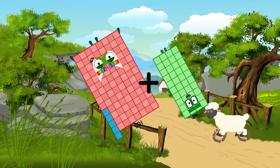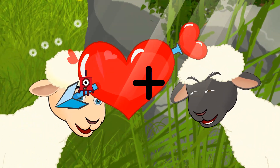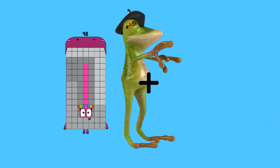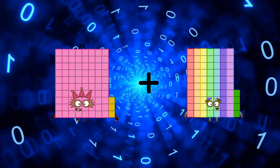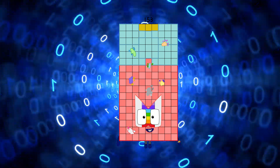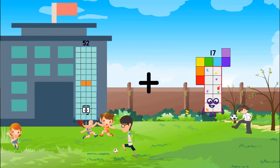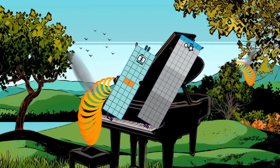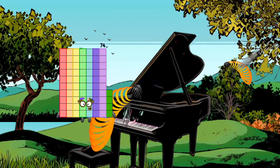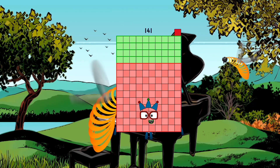105 plus 40 equals 145. 1 plus 1 equals 2. 82 plus 70 equals 153. 52 plus 95 equals 147. 74 plus 67 equals 141.